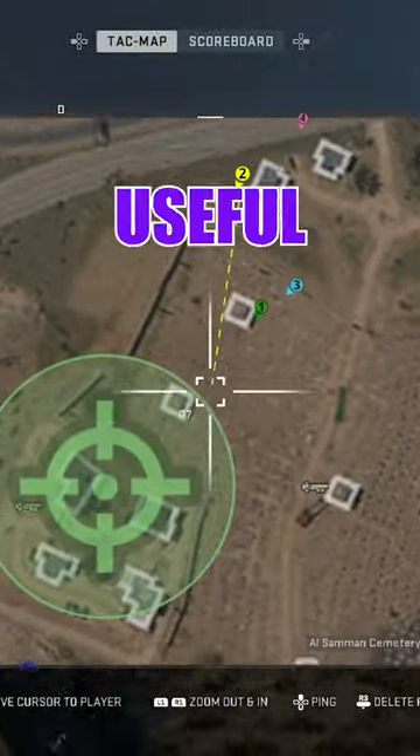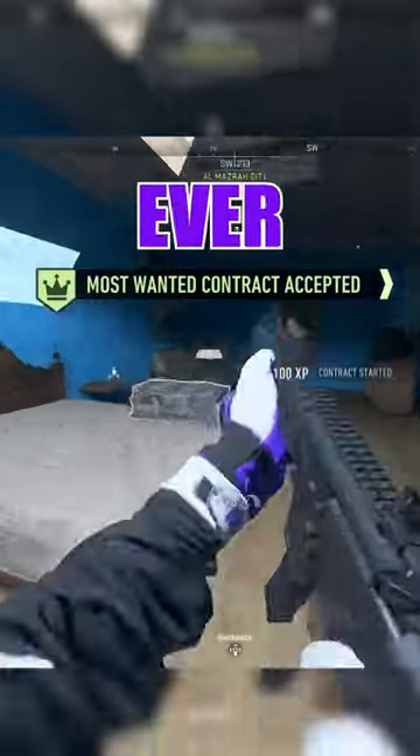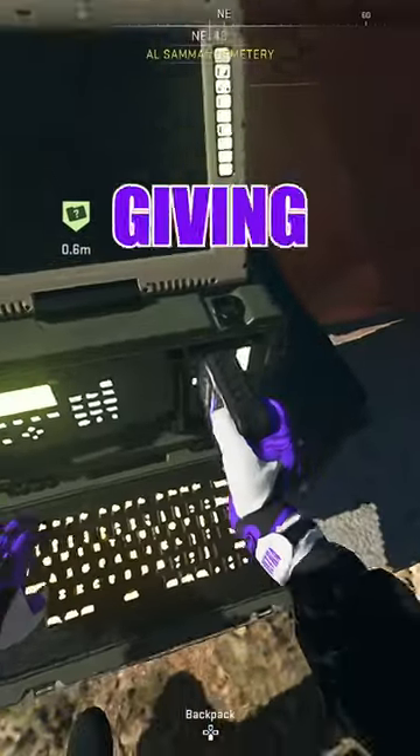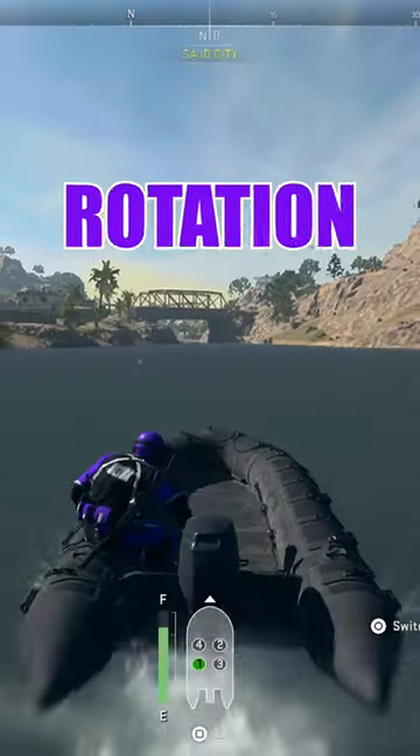During the mid-game, bounties continue to be useful, giving you a heads up on where a team might be. But if you need a regain after a tough start, most wanteds are better than ever, especially with the ability to reduce the timer while looting. Intels are great for mid-to-late game, giving you a circle peek so you can choose the best course of rotation. Share this with the squad, and work smarter, not harder in Warzone 2.